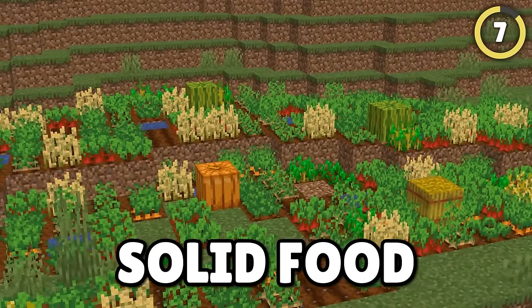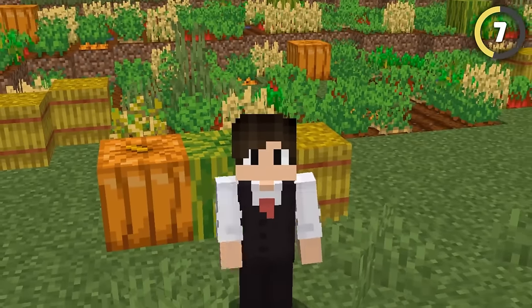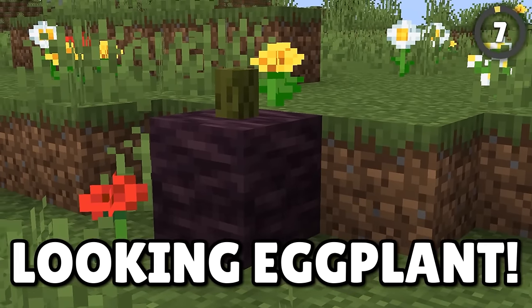Minecraft does not have enough solid food blocks to decorate your garden. Blocks like pumpkins, melons, and hay bales are kind of boring now. However, you can actually build an eggplant for your farm. Simply get a block of cherry wood and put a sea pickle on top, and you get this amazing-looking eggplant.